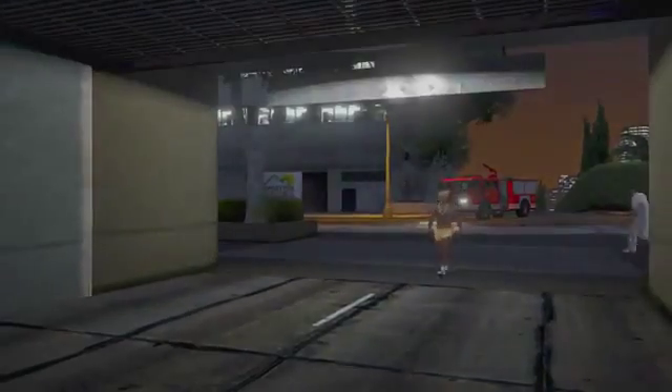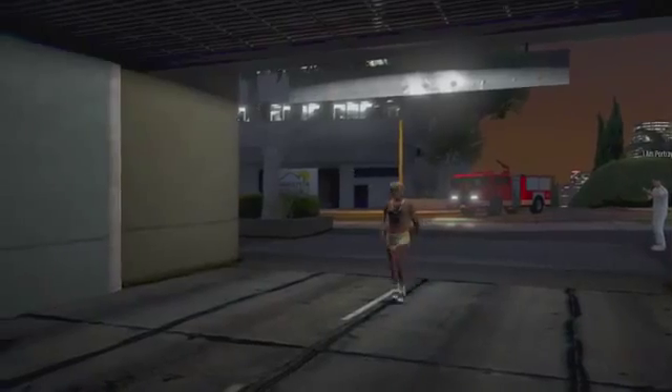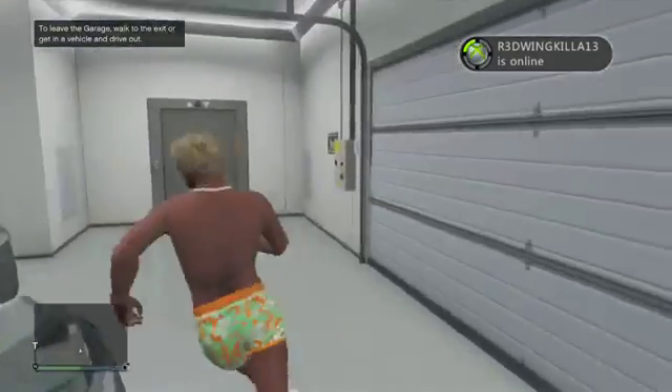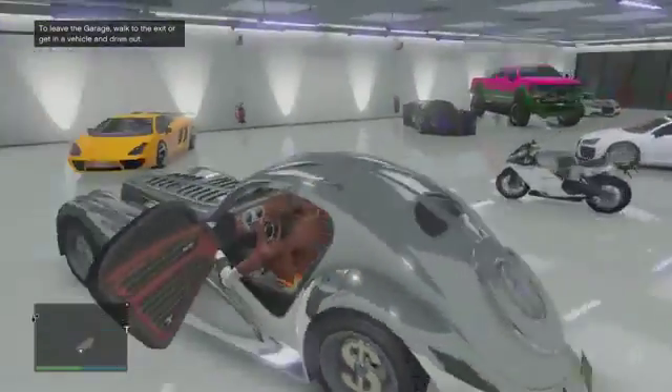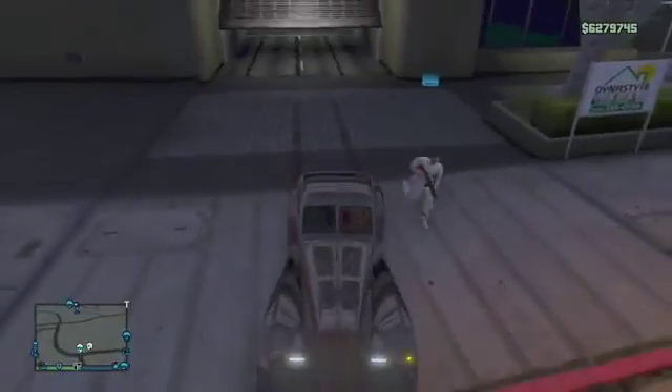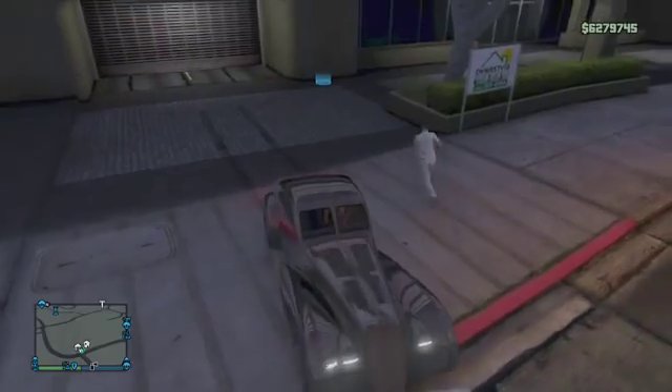Once you have gotten that, you need a friend to do this glitch as well. You want to get your friend and go over to your apartment. You want to go inside your apartment and bring the Z-Type out of your garage. Once you have brought the Z-Type out, you want to have your friend stand right outside the garage where I am having my friend stand.